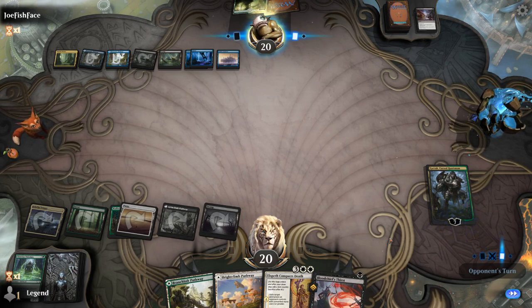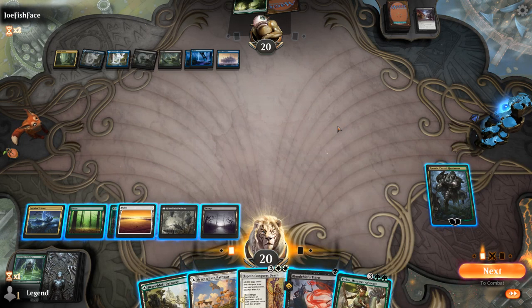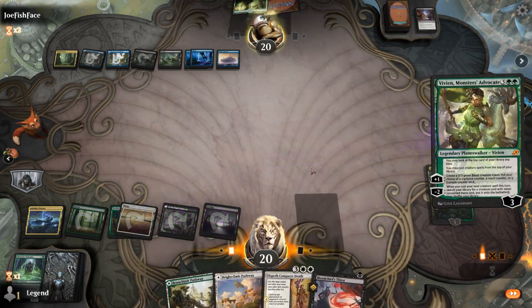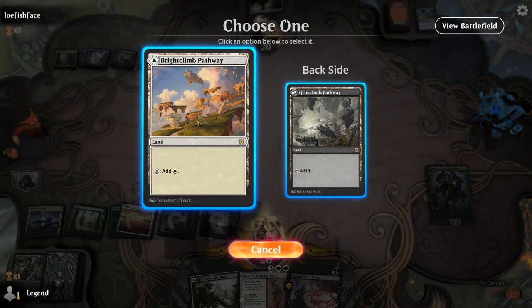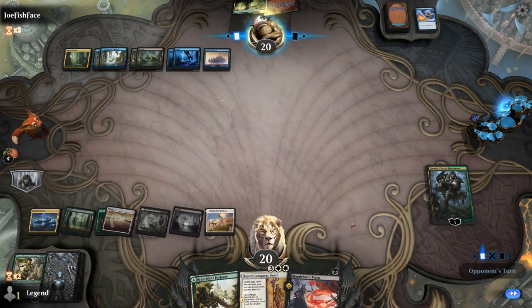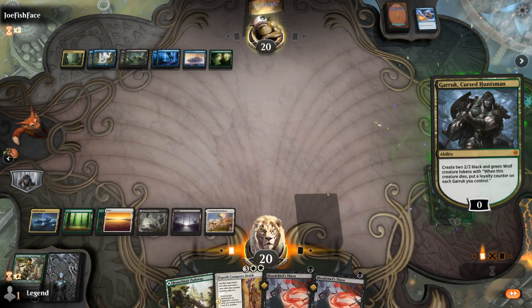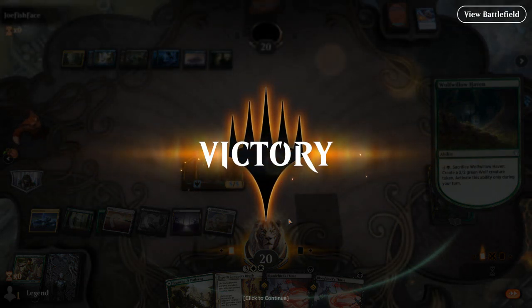I could ultimate Garruk here if I wanted to — and a Vivian to draw too. Making an emblem seems worth it. Typically we would want to make some wolf tokens first and then make an emblem once we have a board presence, but I just want to ensure we get that emblem before something bad happens. Vivian is countered — that's fine. We can also make wolf tokens with Haven. And our opponent concedes — making two 5/5 tokens with Trample each turn is gonna be difficult to overcome. On to the next one.